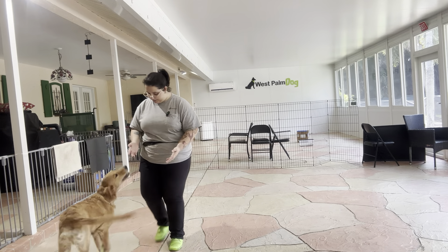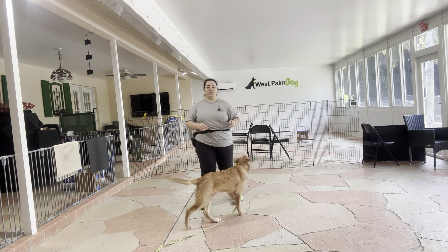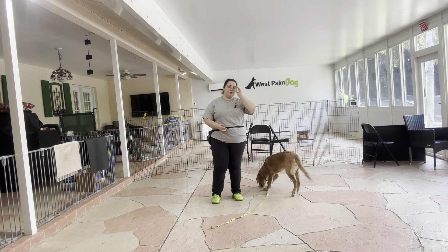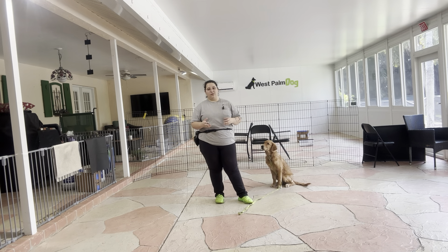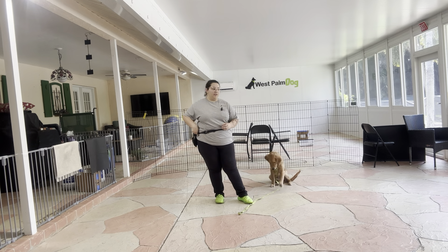Hello, my name is Caitlin with Boss Palm Dog, and today I'm here with Kobe. We're going to be working on his push. Push is a position where the dog is in front of your legs, and the goal is to work on Kobe's push because he has a tendency to sit down. I also want to start adding a little bit of duration to that, so I'm going to use an implied stay to do that.